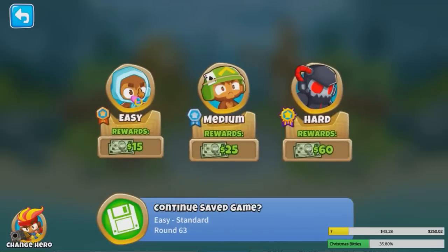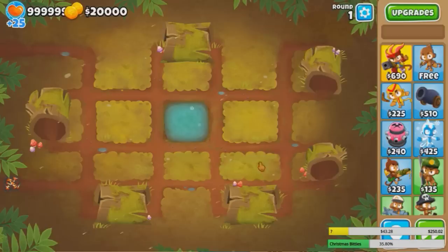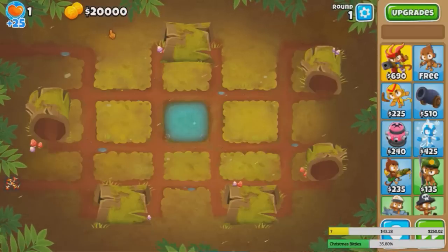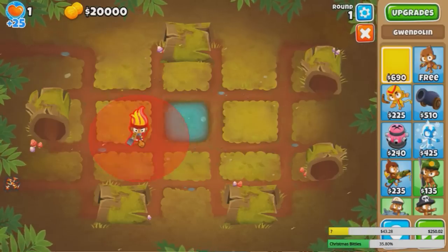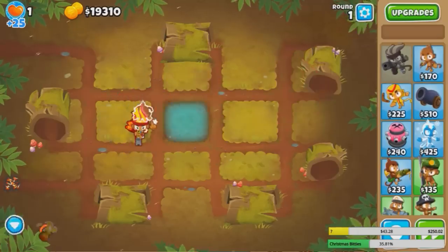So we gotta find a setup that can beat a lot of rounds with only 2019 dollars. Let me go into Sandbox first to find a strategy that's going to work. So let me start with 20k, just to show a baseline, just so we don't go over 2019 dollars. So basically we gotta be above 17,981. We can take the strategy really similarly to the cheapest way to beat inflation, which was Gwen 003.